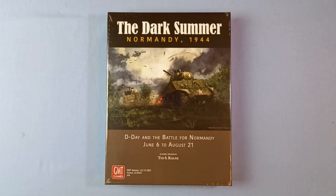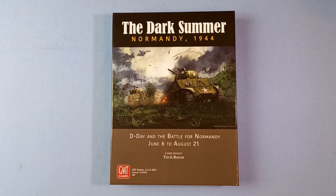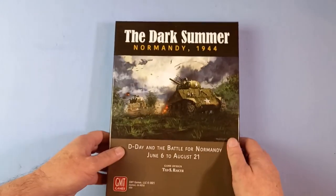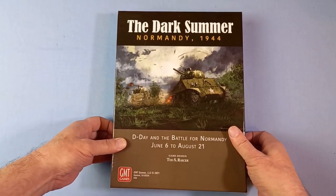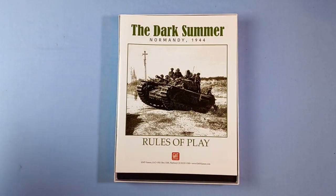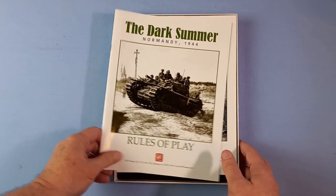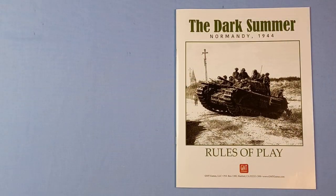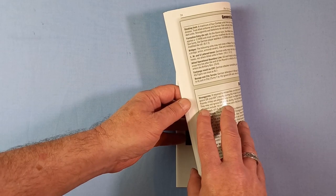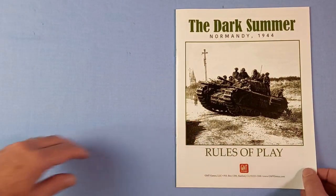Let's get the shrink wrap off. The shrink wrap is off, so let's open the box. It's a one and a half inch box, one of their sturdy types. So the first thing we see are the rules. These come in at 24 pages, full colour, glossy.